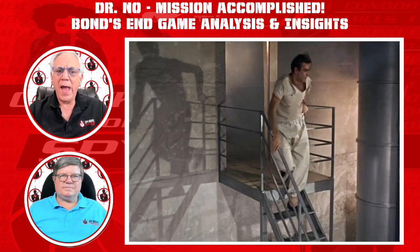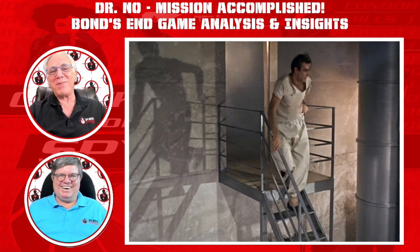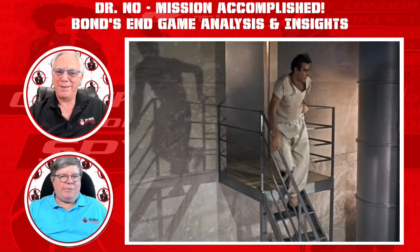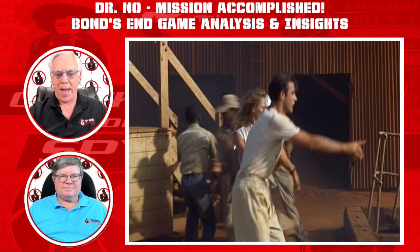Bond is able to free Honey, who is chained on a ramp with water starting to flow in to drown her — the classic slow-death Bond villain method. Originally this scene was supposed to feature live black crabs eating her to death, as in the novel, but when they tried to film it the crabs had been chilled or frozen and the scene just didn't work. So they scrapped it — making the scene far less dramatic than the novel's version. Early Bond films also had trouble with rats in From Russia with Love, and small animals largely disappeared from the series after that.